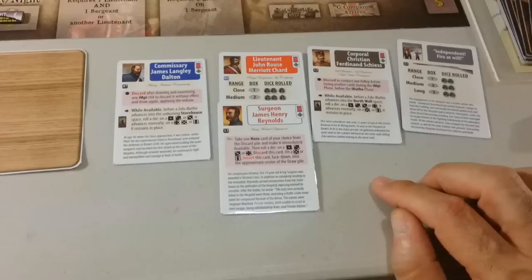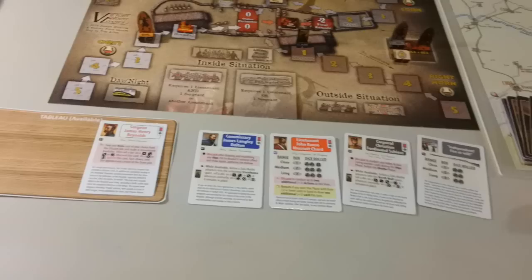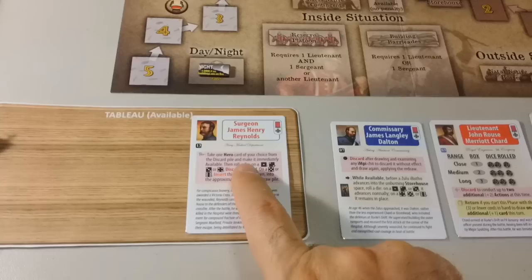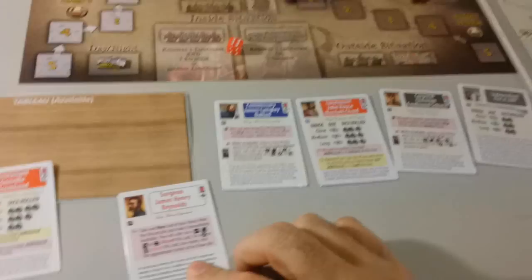Now we go to our card draw phase and get a volley. Hero phase — I'm going to place Reynolds in the tableau. Now it is the housekeeping phase: take one hero card of your choice from the discard pile and make it immediately available. So I'm going to take Bromhead — make him available. But roll a die: on one, two, or three, discard this card; on a five or six, insert it face down into the approximate center of the pile. We got a six, so we insert it face down approximately in the center of the pile. That effectively adds one more card to our time deck.